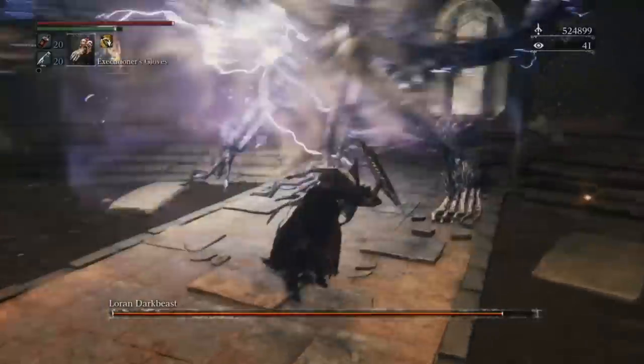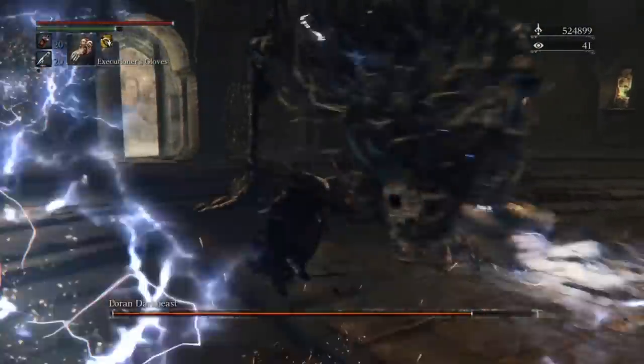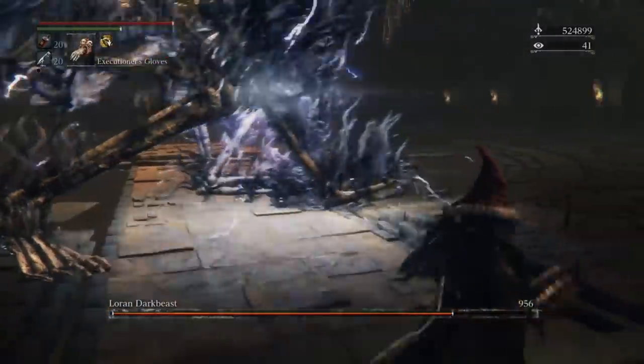You should learn to roll through his lightning Noga attack. He is wide open after it if you can roll through. If you are having trouble rolling through, you should run behind him or to the sides of him as it is easier to escape that way.